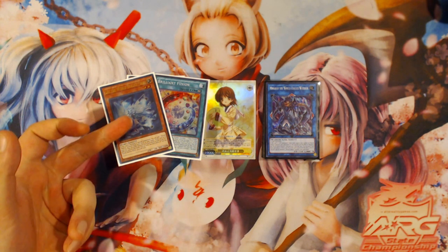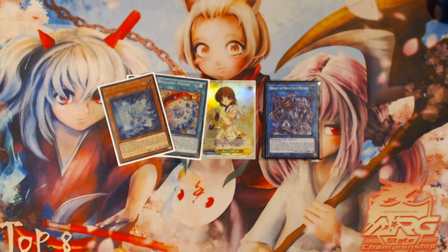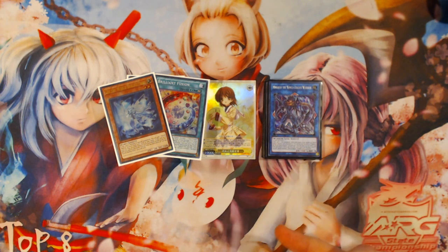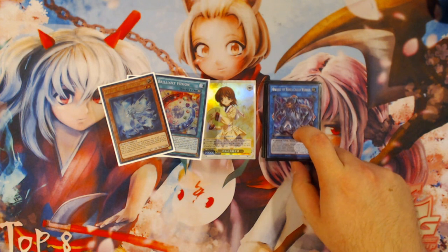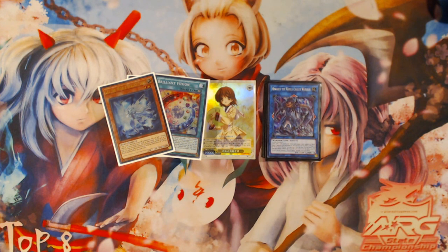For this video, I'm going to be showing you specifically the Li, the World Chalice Fairy, plus Brilliant Fusion combo. And what this combo yields you is a draw 3 off Nengirsu, and you end with an overall plus 5 or plus 6 if you want to count the dead Brilliant Fusion on the field, because it is a card that can be used within Girsu to send a card to the graveyard, so in theory it is still a card resource.